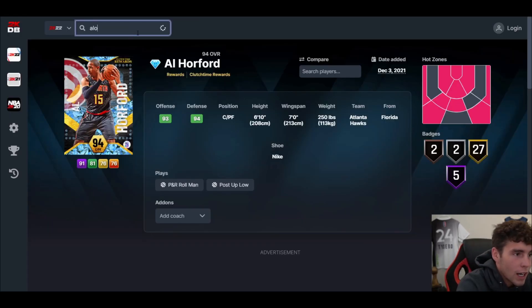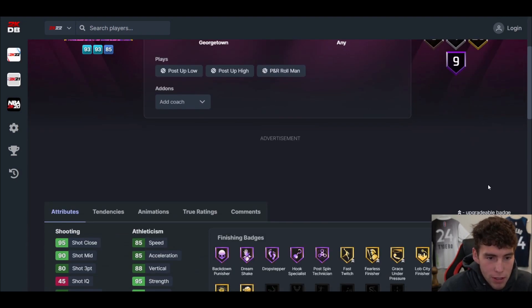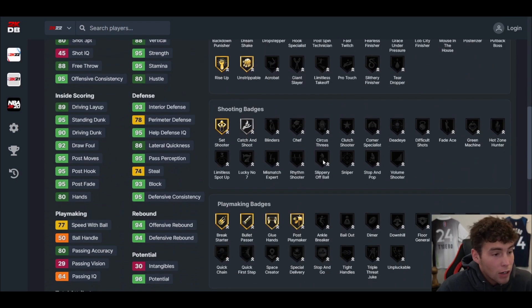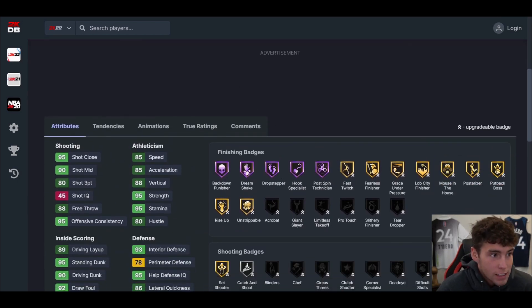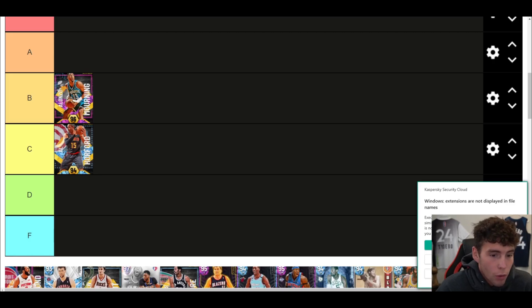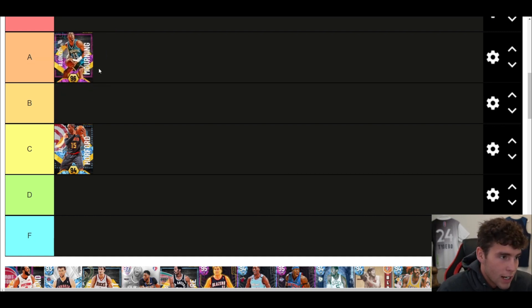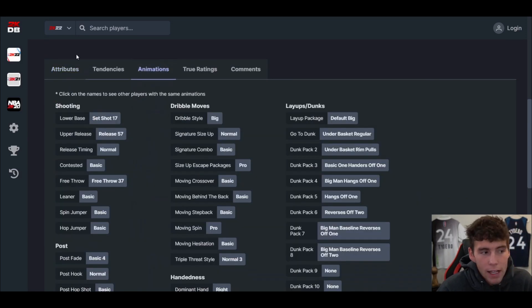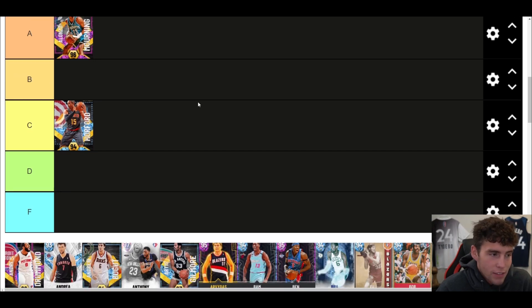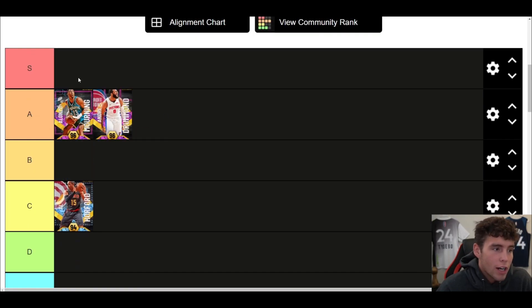Alonzo Mourning — going to drag him to B tier at least right now. He's a collector level reward and for his time was maybe okay, but the time is not now. He's definitely better than Al Horford — Al Horford is D tier, maybe. Alonzo Mourning might end up being an A tier caliber player, hovering in that A/B range. He doesn't have a great release, decent enough three-ball, but Set Shot 17 with the weird upper is not great.